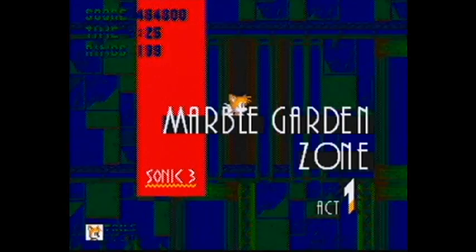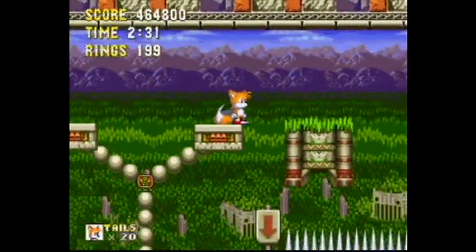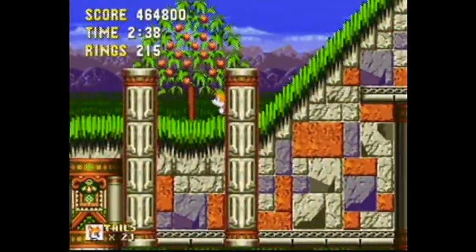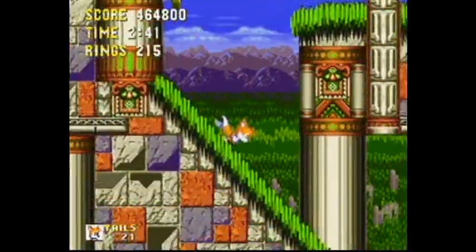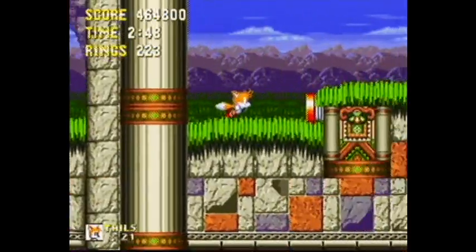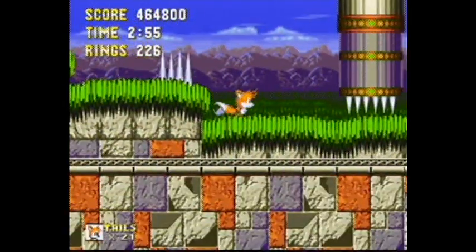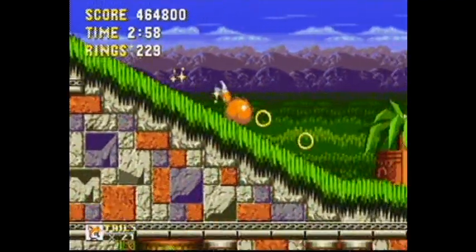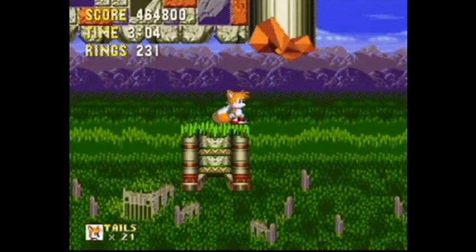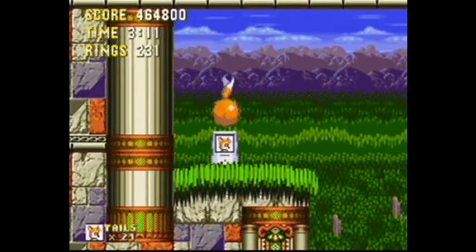Super Sonic also loses rings constantly to fuel his super form. As Tails, I don't get that. What I get is what I call one-up Tails. When you have all the Chaos Emeralds, grabbing a big ring from here on out will give you 50 rings. This goes for Sonic too, but because you'll probably be Super Sonic by the time you reach the next ring, you won't keep all those rings. As Tails — who has no super form — you just keep collecting rings. Since you get a one-up every time you get 100 rings, and again at 200, it's very easy to rack up extra lives.